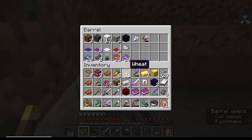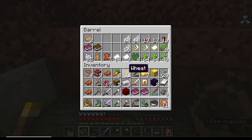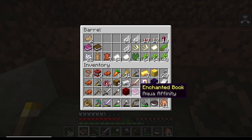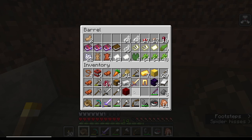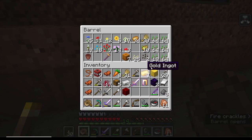We got stuff to put away. We have lots of books - there's a regular book and then there's the enchanted book Quick Charge Three. We also have Aqua Affinity and Respiration Three, so we can do that. Is that like breathing underwater? Yes, or at least holding your breath underwater longer.